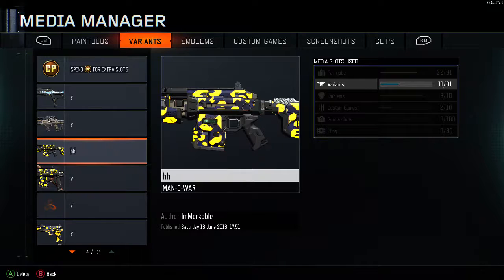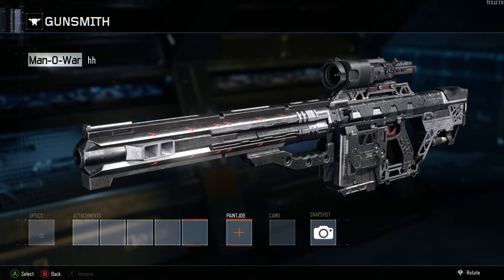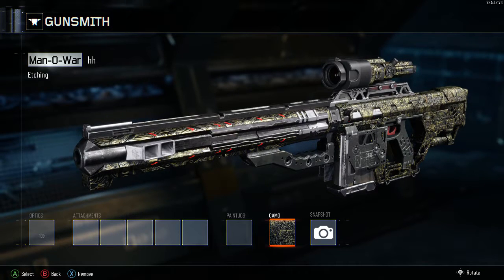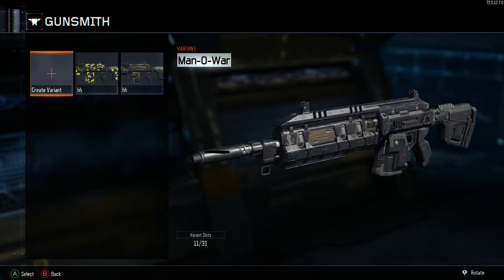What you do now is you're going to delete this camo right here, then back out and you should see it right there. Then you go back to your camo and activate the camo again. As you can see, up in the top left you can see it says 'Man O' War.' What you're going to do now is save it, and now you should see that the camo is saved.